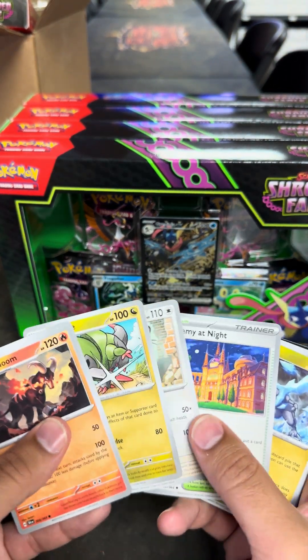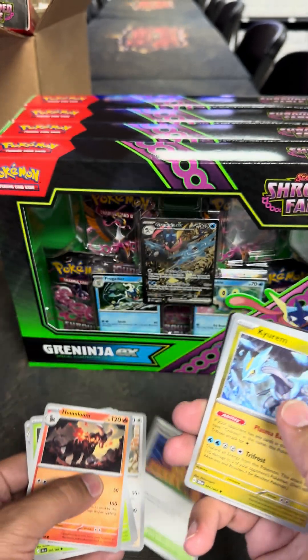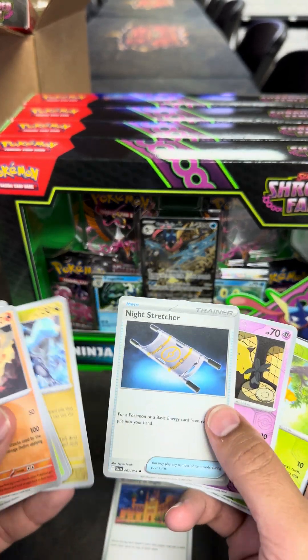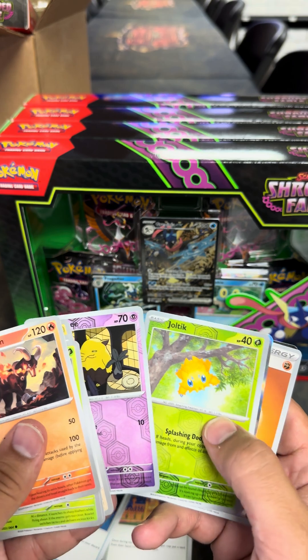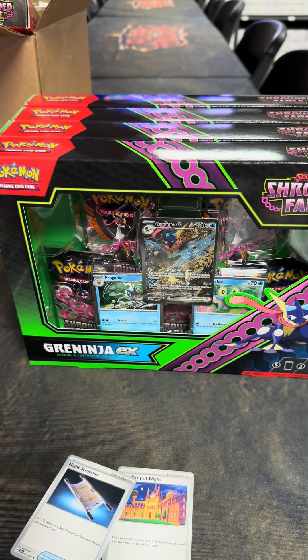Here we go. Academy at Night — super cool. This reminds me of the old school card with the Pokemon running through the city. So here we go: we have Drowsy, Joltik, and Zorark. So one good hit.